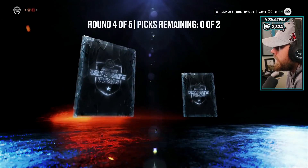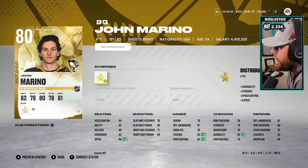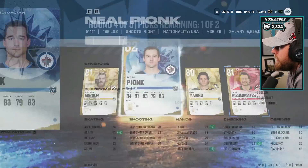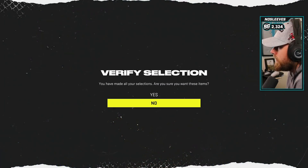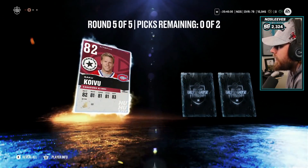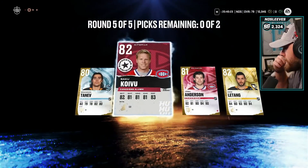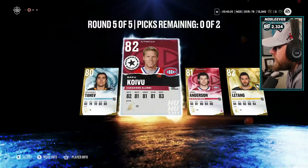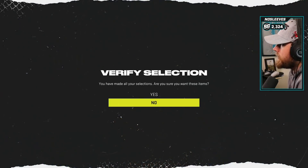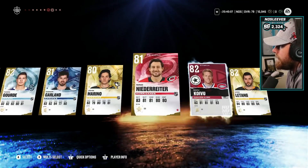Next round: Ekholm, Neil Pionk - a base Panarin or something would be sweet. Nino Niederreiter has Distributor - that's probably going to be the play. Pionk has 86 speed with Spinorama. We already have so many defensemen so we're going to go Marino and Niederreiter. Next: Brandon Tanev, Saku Koivu from Superstar Origins, Josh Anderson, and base Chris Letang. Letang will do nicely - and we'll take Saku Koivu as well, might get a little more for him on the market. This pack has been nice for us - we got Morgan Riley and Chris Letang.